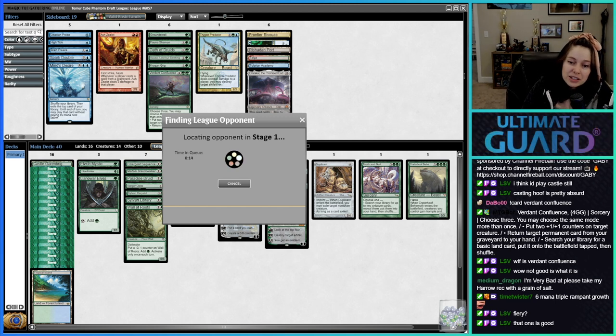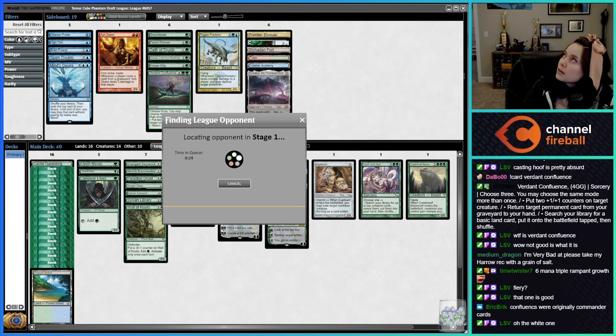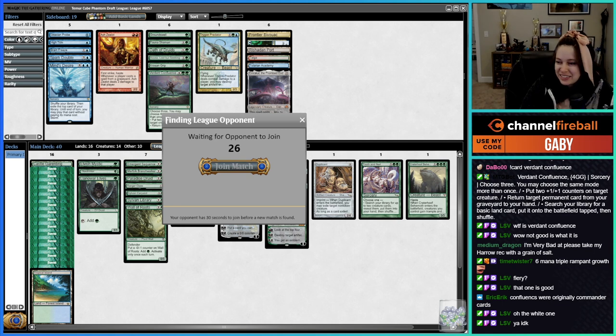Fiery Confluence is good. Wretched Confluence is good — that's the black one. Mystic Confluence is good. But the white one — I've never seen it; it's clearly not good, just like the green one. Also six mana triple Rampant Growth.